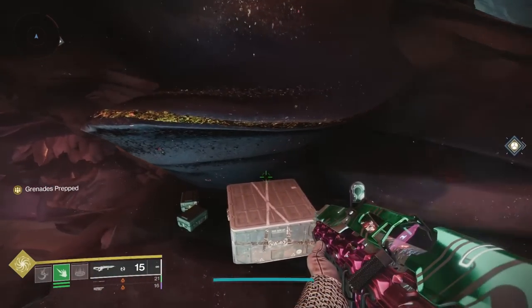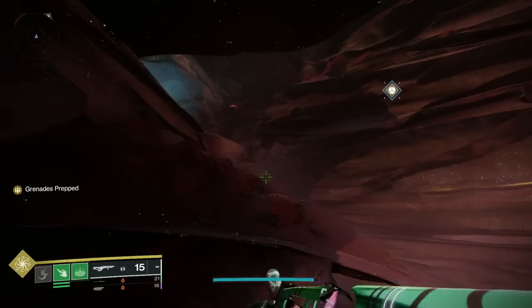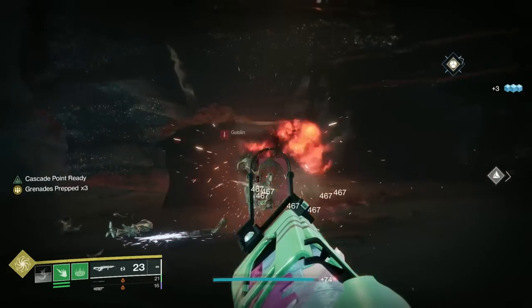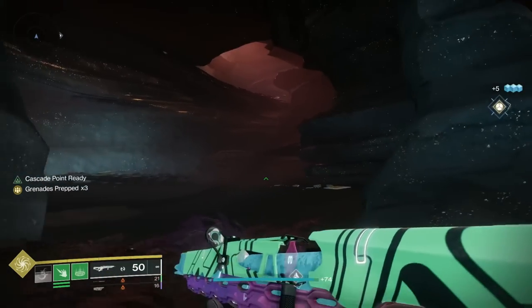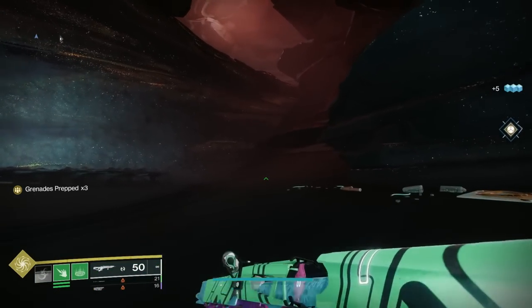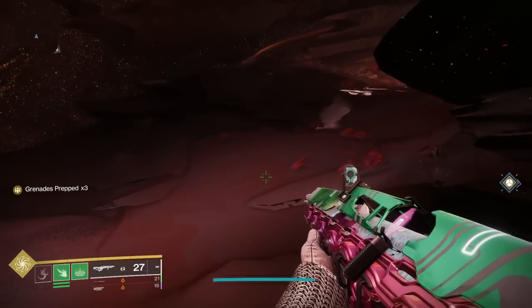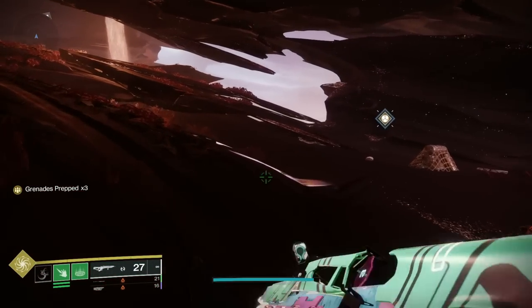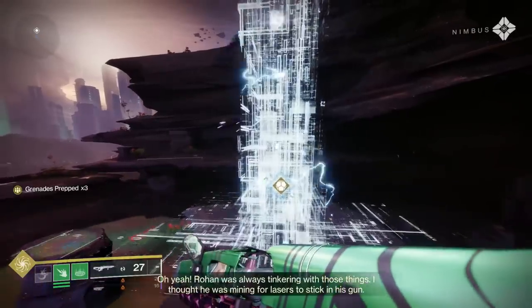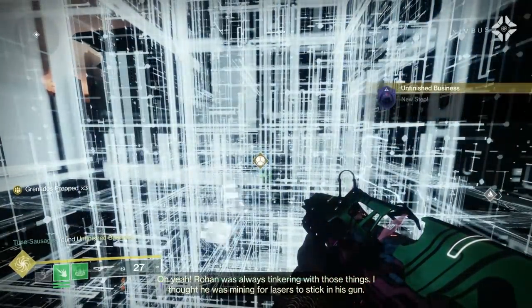Make sure you bend around to the left hand side - don't jump up onto the metal bit when you're fighting the Vex there. Go to a big cave and the marker is right up at the top. I used Strand to get up there with a grapple - much easier. Follow the marker all the way around to a plateau area and be prepared for a fight. Go up to the big glowy conflux and press your button to instigate waves of Vex.